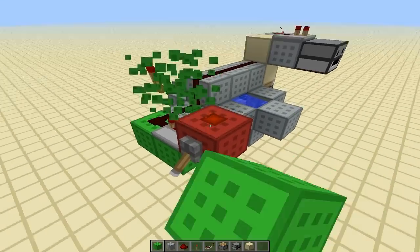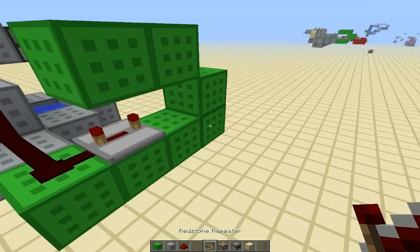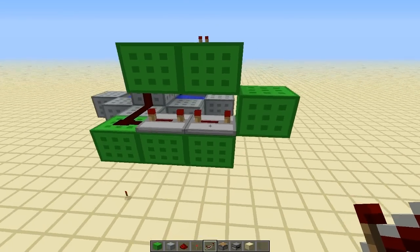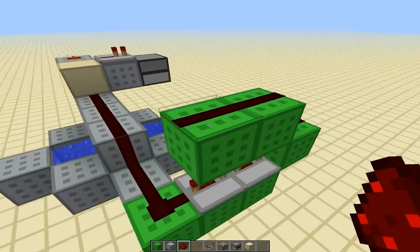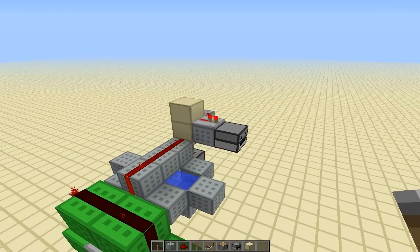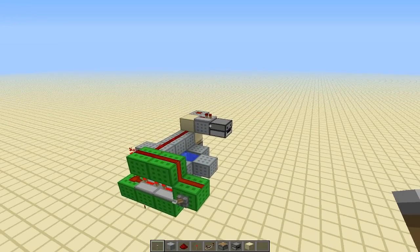Now if you want this to not go off so often, as I mentioned earlier, we can just extend the clock here. We could do this by adding another repeater, and it can really be set to any tick length. If you have many of these firework randomizers going at once, I would recommend having each of the clocks set to different lengths, just to add a little bit more randomness to your setup. We'll throw a lever on here to turn it on and off again. As you can see, now it is happening much less often.